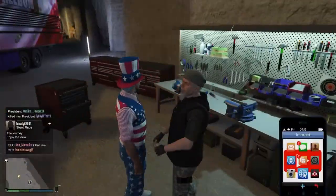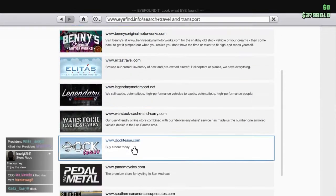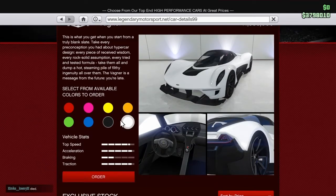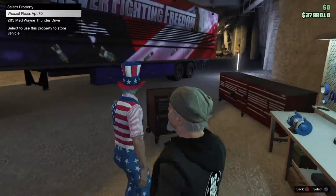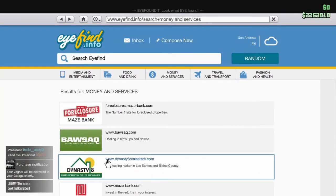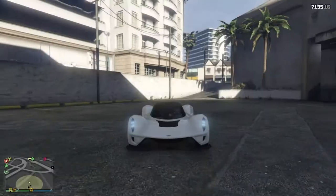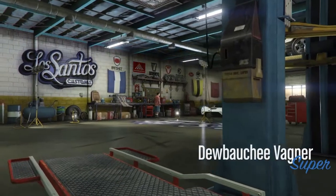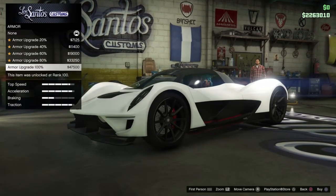They also added a new car — the Vagner, I think. It looks pretty dope, it's in Legendary. The Dewbauchee Vagner looks really good and has decent customization, so we're gonna order it in white. We only have about 2.2 million left so we'll spend it. I just requested it from my mechanic — already beautiful in white. It's a Dewbauchee Vagner supercar!